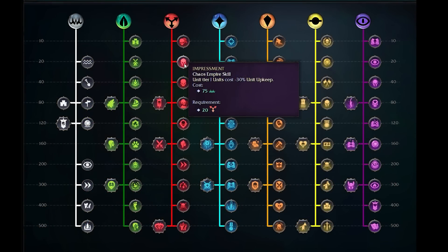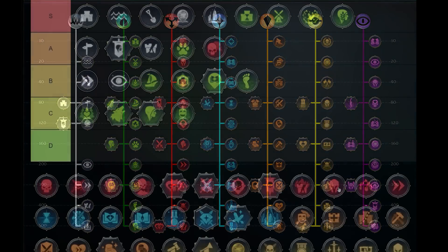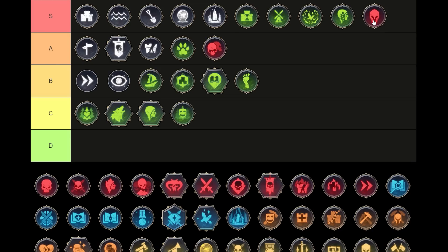Impressment is next — Tier 1 units cost 30% less upkeep. Very strong synergies within the class: you're likely to have quite a few tier 1 units, leaning into that horde mentality, potentially lots of token units too. And they'll cost 30% less upkeep, saving you money right from the start and throughout the game. I think Impressment is an S tier ability — not because it's overwhelmingly powerful, but because it saves me money right from the start every turn, and it has incredible synergy with tier 1 horde-focused units. Those fantastic synergies and its very low cost allow me to rank it in the S tier.